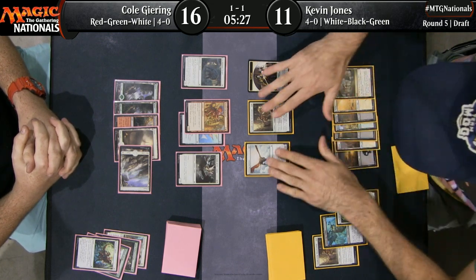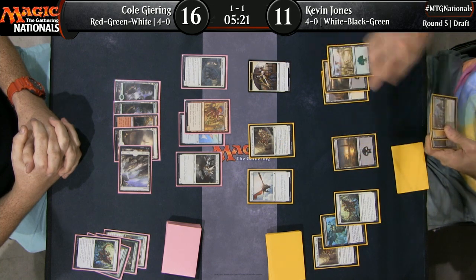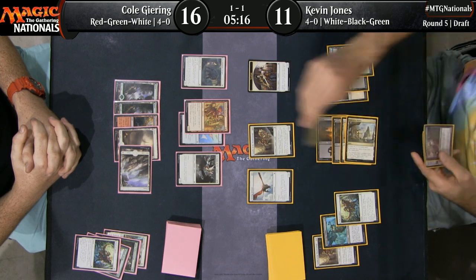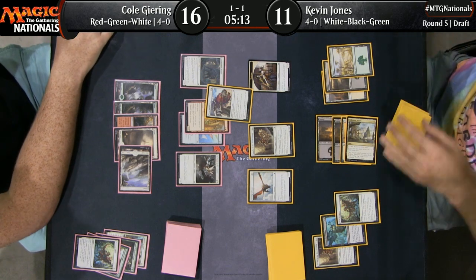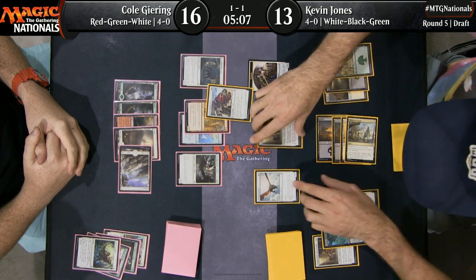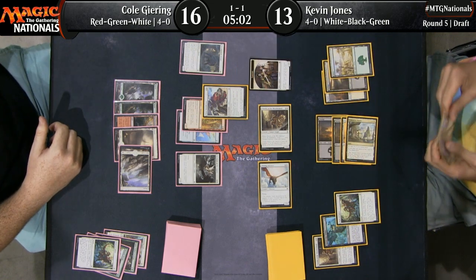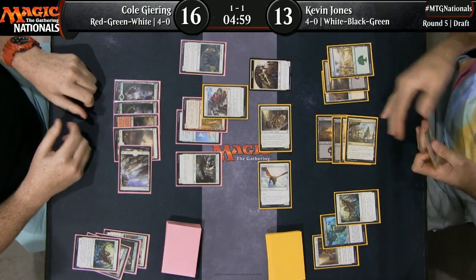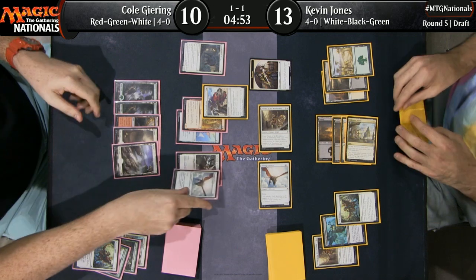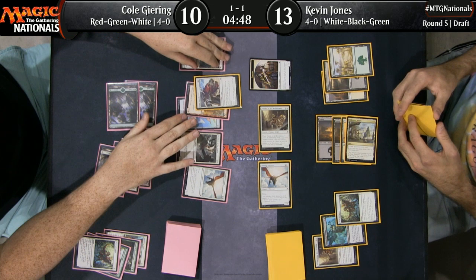It is a subtle rules interaction, but there is a very real cost for not knowing it. Boy, did Cole just feel it there from Kevin Jones. Kevin has continued to hit his land drops now — that certainly isn't an issue for him at this point. There's that Pious Interdiction to take down the big threat. All of a sudden Cole Gearing's board is a 1-3 flyer and a 1-1 dog on the ground — that's it. Kevin Jones is going to get in. Shining Aerosaur off the top of the library is a nice draw — that shores up the board entirely.